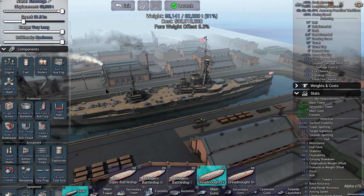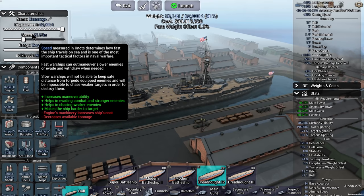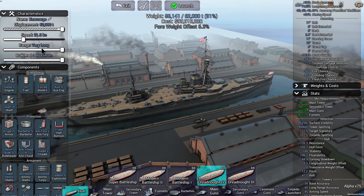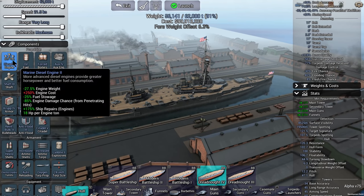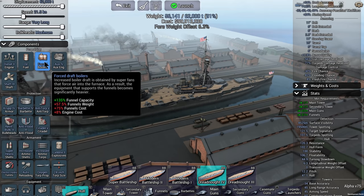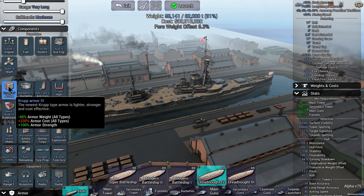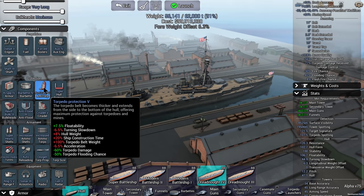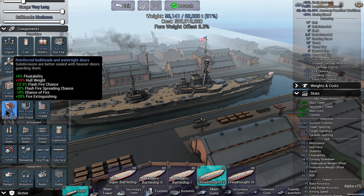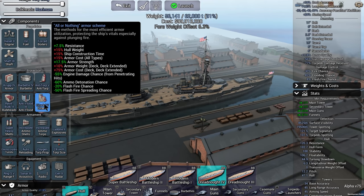We've built our ship already. We've got 62,000-ton displacement, 21.5 knots speed, very long range at maximum, and maximum bulkheads. We've got diesel 2 engines, oil fuel, forced boilers, auxiliary 4 engines, shaft 3, Krupp 4 armor, barbette 4 armor, anti-torp 5, triple hull bottom, reinforced bulkheads, anti-flooding 3 — the best you can get — and an all-or-nothing armor scheme.